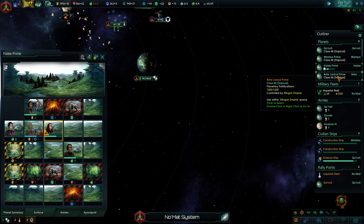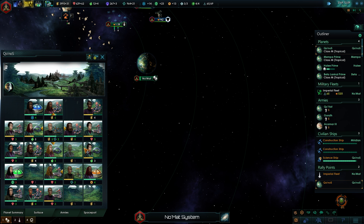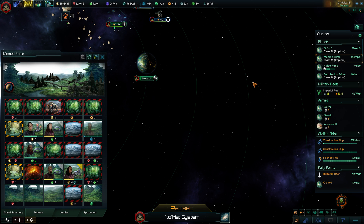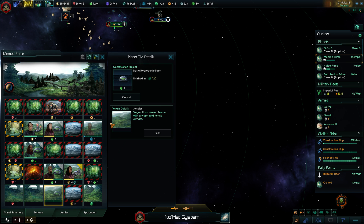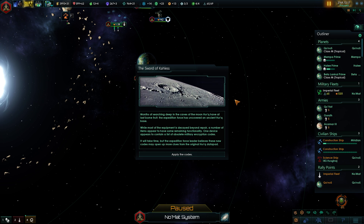I'll try to catch that food deficit with my planets, although we really don't want to fall into another starvation. Can we go for more food on here? I also really need the ships to finally end the war with the Gorn. After some months of searching deep in the caves of the moon, the Herk investigation has borne fruit. The expedition force has uncovered an ancient Herk base — while most equipment is damaged beyond repair, a number of items appear to have some remaining functionality.